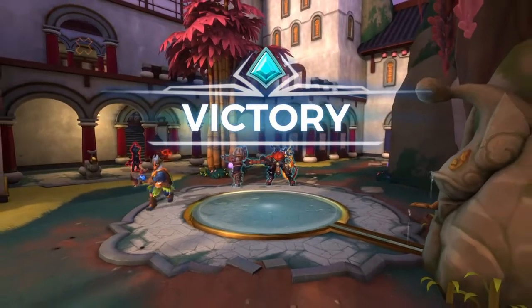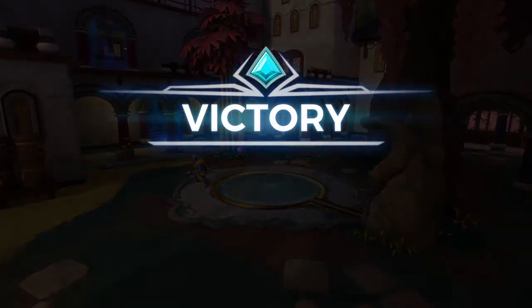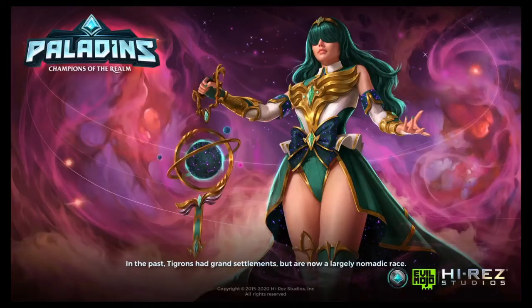Throw the frag when they're kind of scattered to create some damage and help out the team. If they're all squished together, use your ultimate — which I never had to use because my teammates were freaking awesome. I had really talented teammates. This is a pubs match, not ranked, but this is a how-to-play guide on Victor.